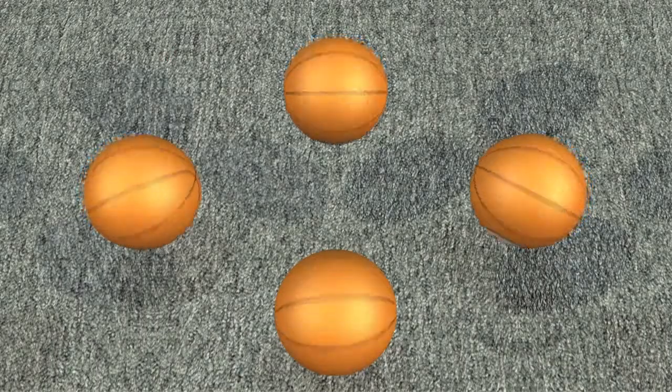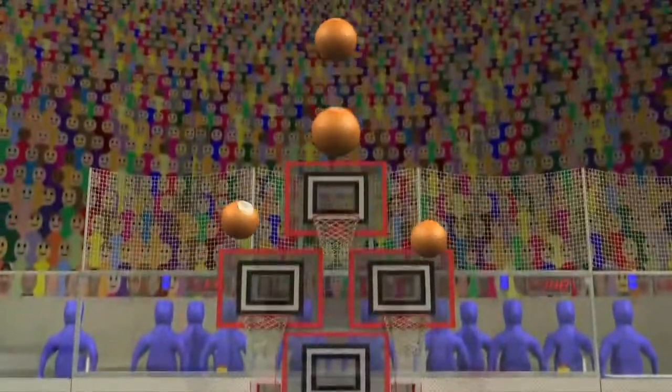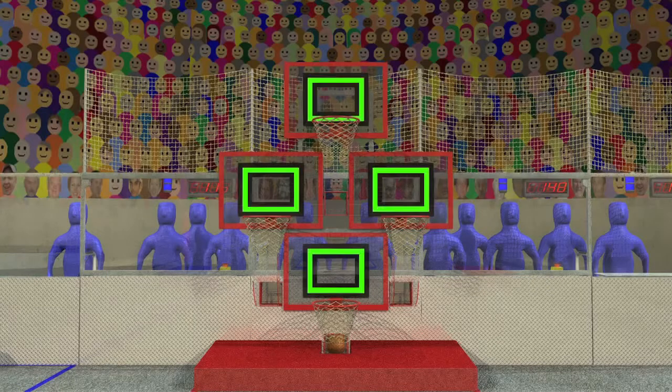Rebound Rumble is played with compact foam basketballs. The objective is to score as many basketballs as possible in the hoops at the far end of the court. The higher the hoop, the more points it's worth. Robots can track the reflective vision targets above each hoop, allowing them to target hoops from anywhere on the court.